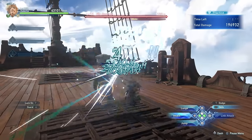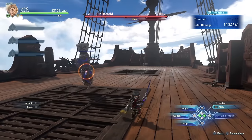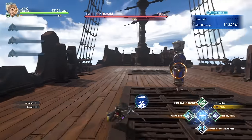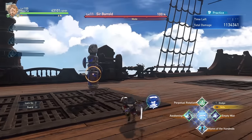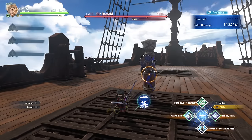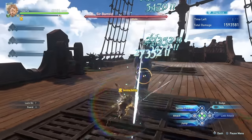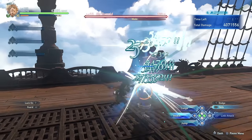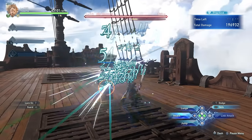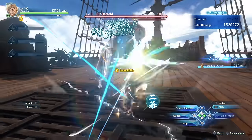Whenever you perform a combo finisher with Yodarha you're going to be receiving a stamp at the very end. The stamps will actually disappear from your HUD after a while, but if you press the R1 button to highlight your skills, you'll be able to see the stamp on screen. This stamp is going to affect the way that your skills work. Keep in mind that Yodarha can have up to 3 different stamps, and of course when you perform a link attack with Yodarha you can follow it up with a combo finisher to receive even more stamps.